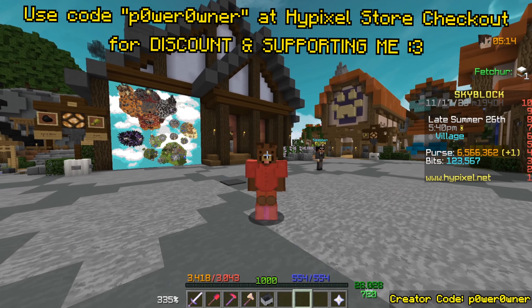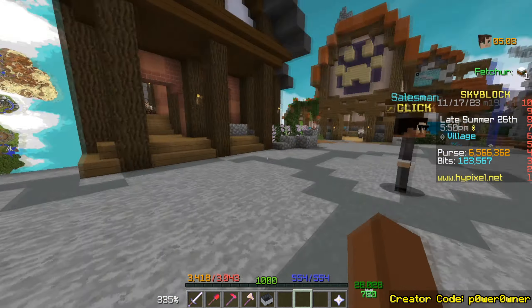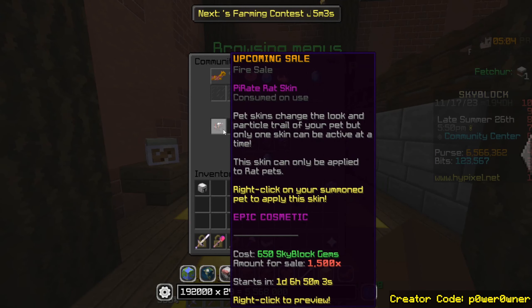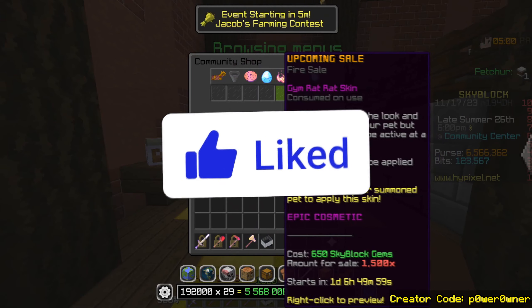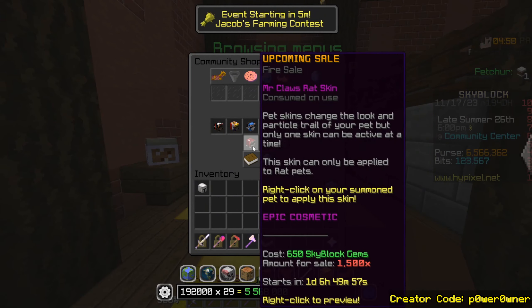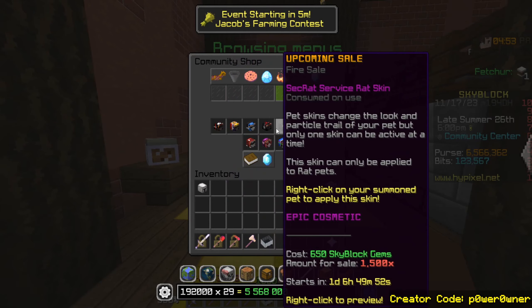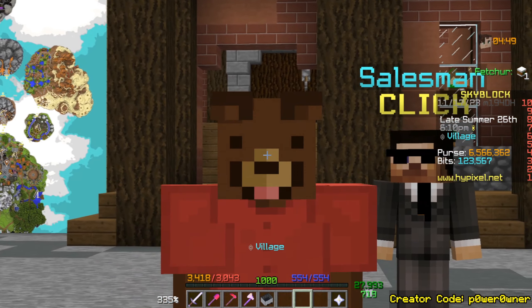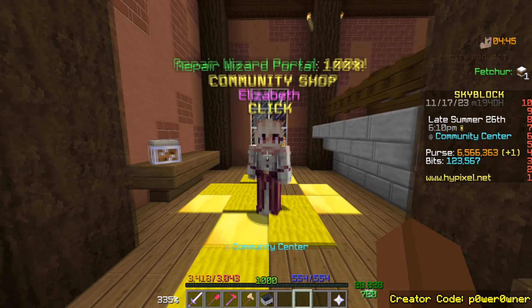Pay to win is about to go crazy in Hypixel Skyblock because once we hit the tab, as you can see, the fire sale is about to be mad. This is like the craziest thing I have ever seen — there are so many different ones happening and they're all costing about 650 Skyblock gems, which is equivalent to about $6, or even cheaper if you use code PowerOwner.